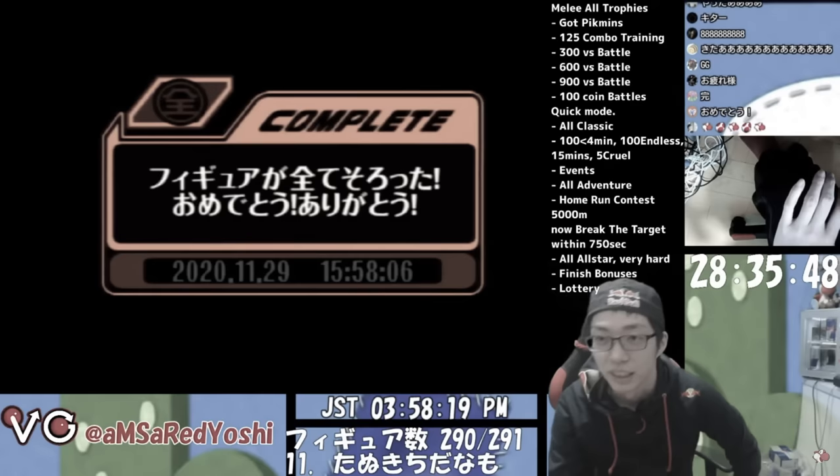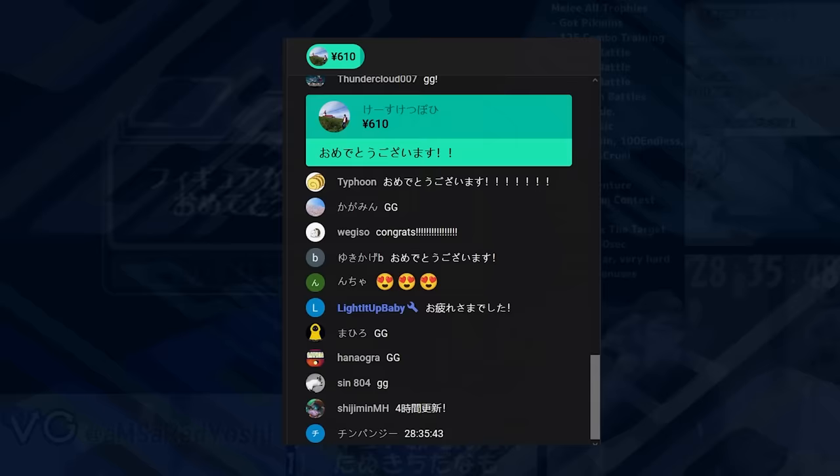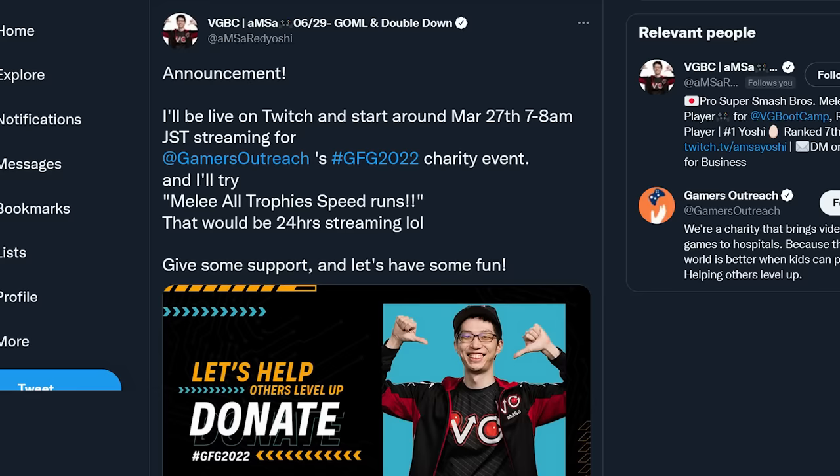Due to a technical error, a 28-hour would-be world record was lost. Since the entire video wasn't saved, speedrun.com moderators would be unable to verify Amsa's run. The only witnesses would be any of the livestream viewers that happened to be there. Therefore, B-Wells' runs would go unchallenged — that is, until March 28, 2022, when Amsa would attempt this run once again.